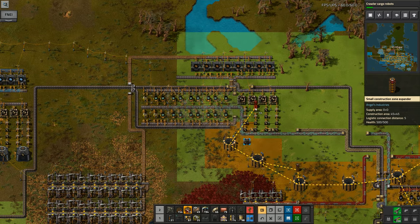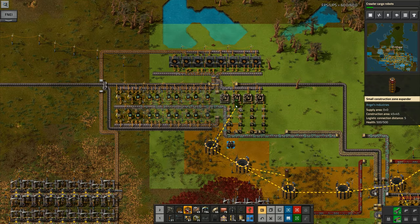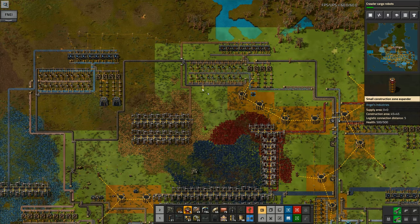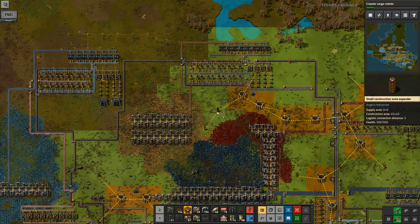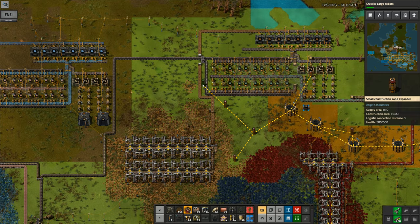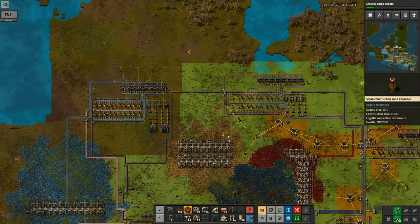I can put one up there, put one in here. That one can go there. Then I can set another one over this way — you do kind of need to join them together a bit. So I'm going to have to put one here to connect these two together. I've got to make sure that these are connected, and I want to cover this whole area here with these expanders.